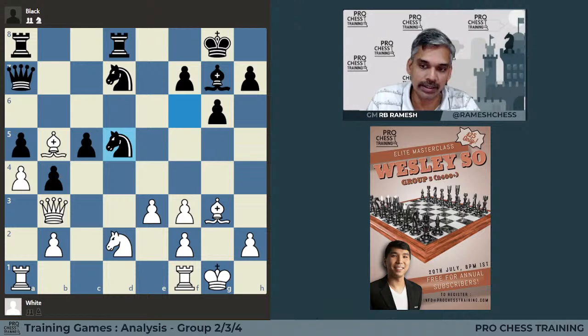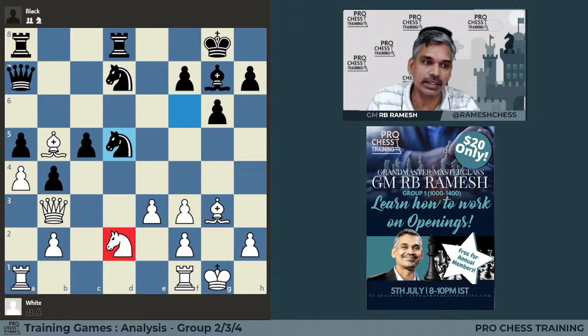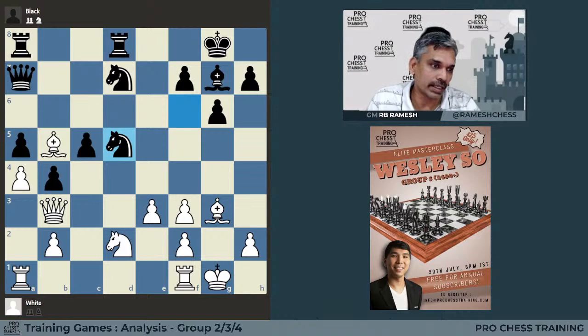Like I said, the position is not equalizing, and many times what happens when we are in trouble — like black was in this position — we should not lose hope. Even when playing against good players, we should always look for tactical opportunities. The point is the knight on d2 is hanging. By playing castle, the king is no longer supporting the knight, and when white takes, the rook and king can come into a straight line. So this is the whole point.